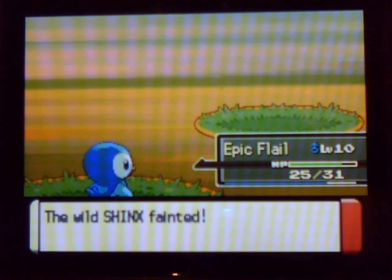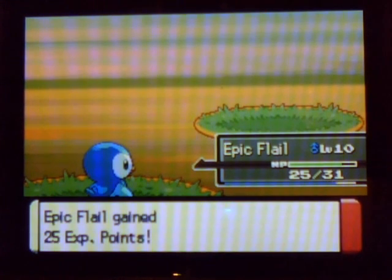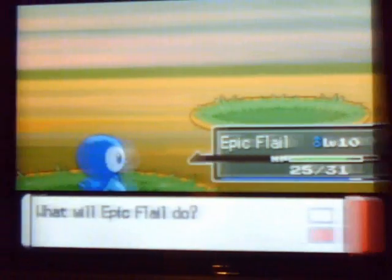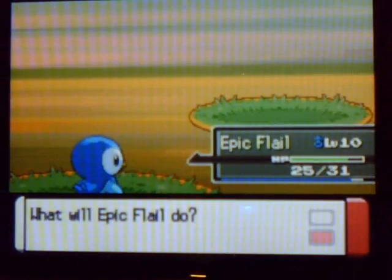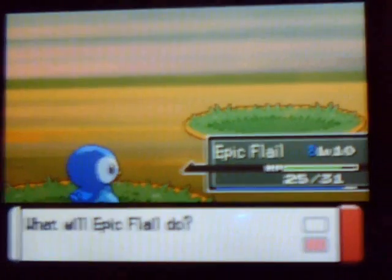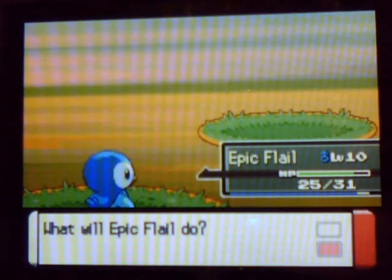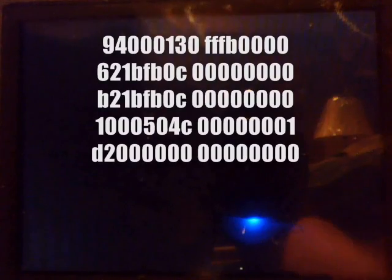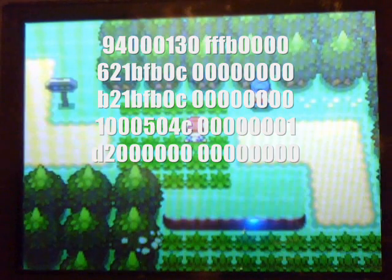One-hit KO — what will epic Flail do? If you guys look at the bottom here, I'm versing no one — that's crazy. What you're going to do once that happens is just hit Run. That's pretty much it. So that was my cheat code — thanks for watching, comment, rate, subscribe, because I'm 98 away from a thousand — heck yes!